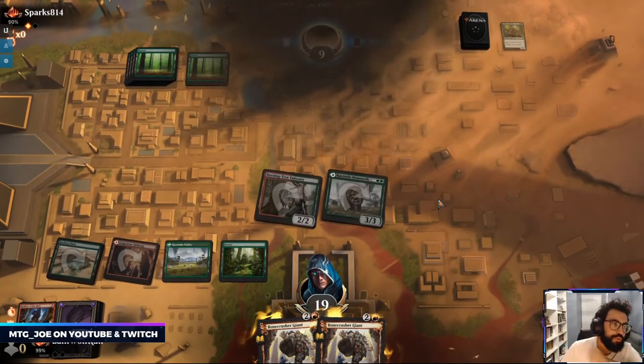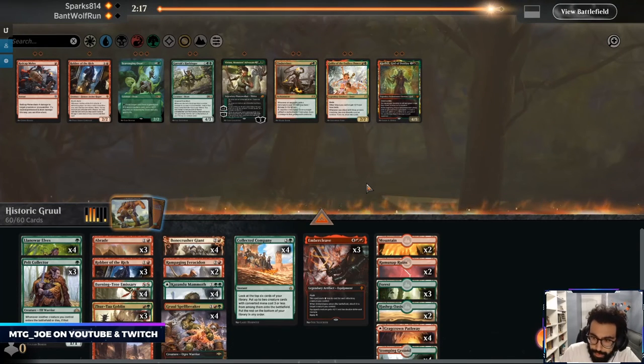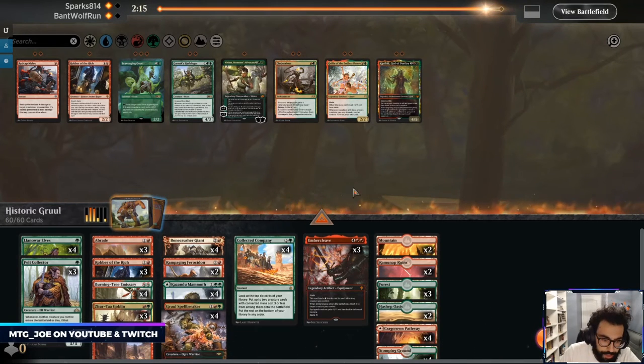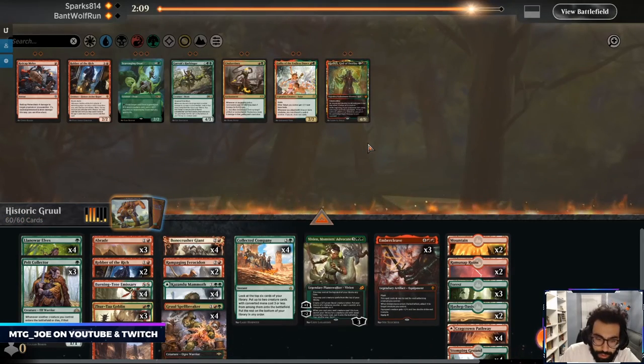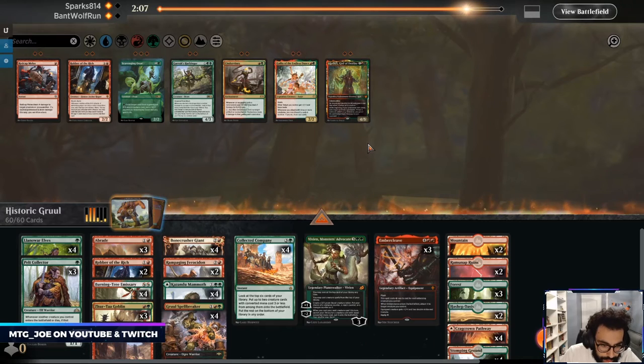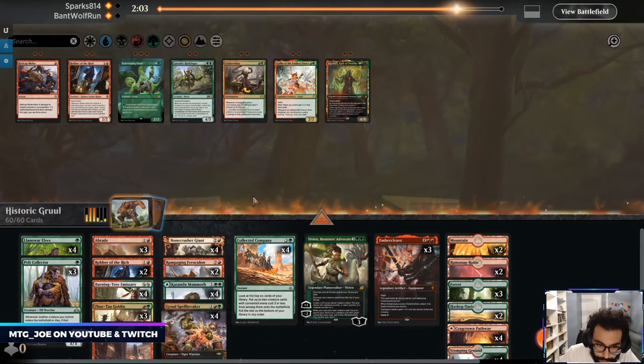The red-based removal should help in this matchup. So we still want Ember Cleaves on the play — I think we trim a Robber because they get blocked by everything. Put in Vivian. There's a chance we get into board stalls so maybe we want Clothis.